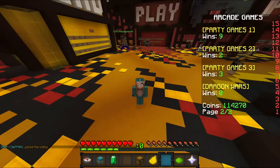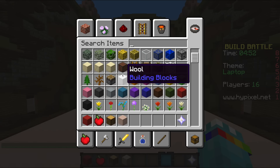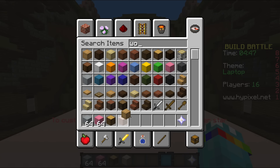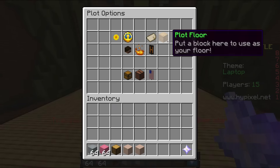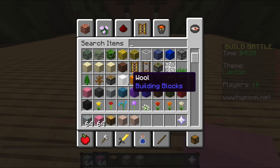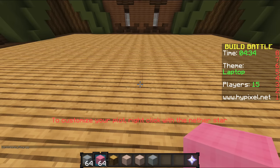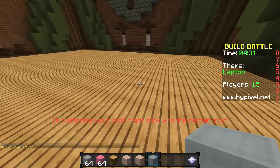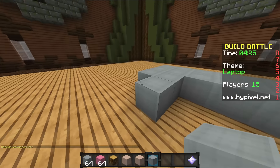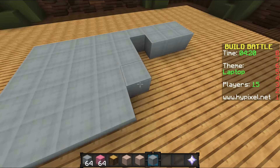Here we are — we have the theme of a laptop. This is pretty cool. I think I'm gonna build someone kind of on the floor, you know how a lot of people just chill wherever they've got a laptop and sometimes it's comfy on the floor. So I'm gonna do like a little girl watching YouTube on her laptop, which is going to be on the floor. I'm gonna go for a gray build, maybe like a MacBook or something.